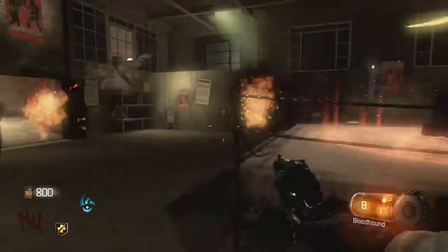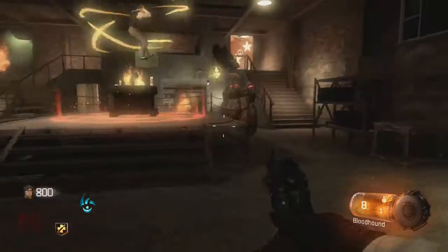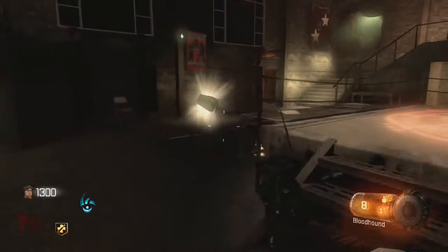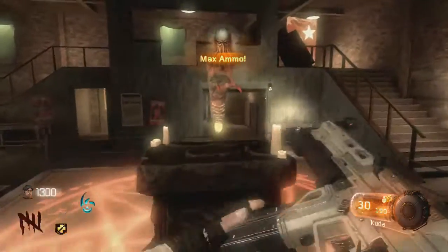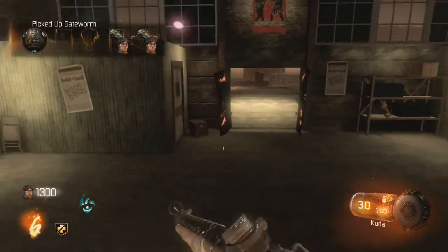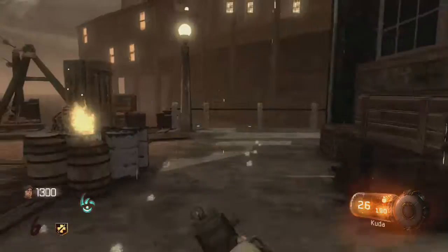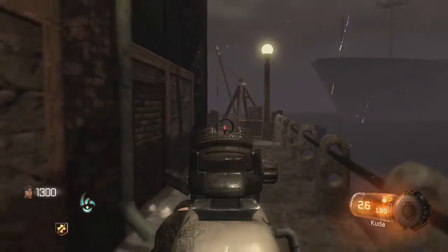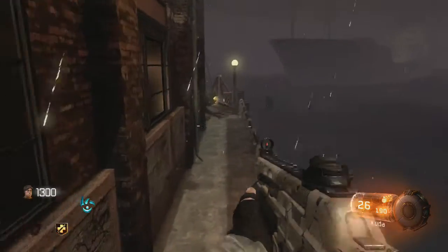Just run around to make sure zombies don't kill you and you'll be set. When you complete two of these ritual rooms, one of the big guys — Mogwas — are going to spawn. Keep that in mind and make sure you have a pretty good weapon for the second and fourth ritual rooms. To kill them, shoot the eyes — they have three eyes or three heads. Just shoot the heads, not the body.